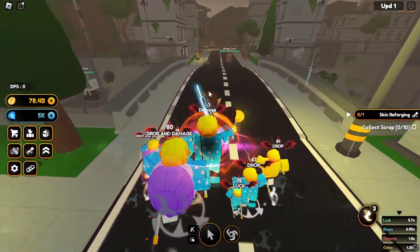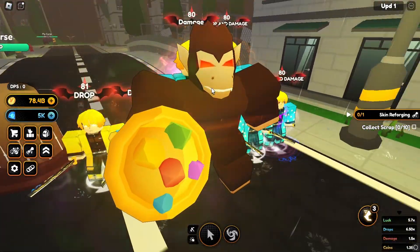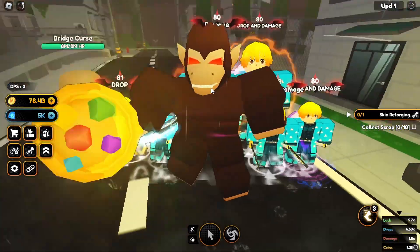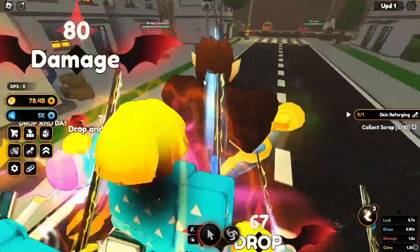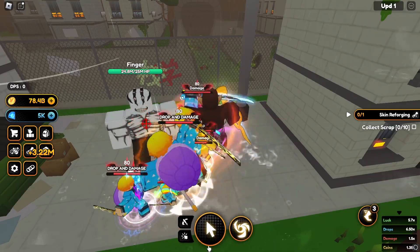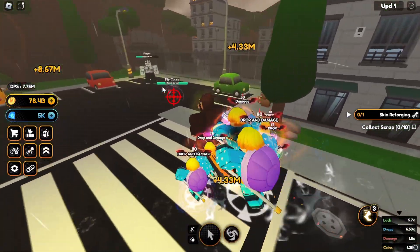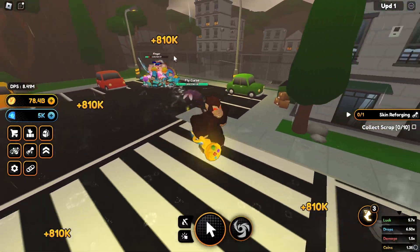Go over this bridge. Finger is not like a finger as in a body part — it's actually the name of an NPC or a mob. After you come here, here is Finger. Finger has 35 million HP. After you defeat him, it'll show up as one out of ten fingers killed.